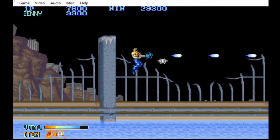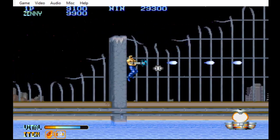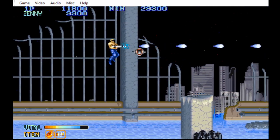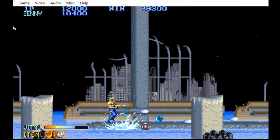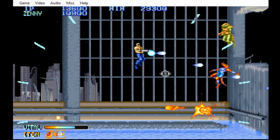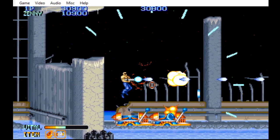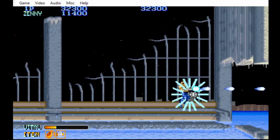Now, while player one has a long-range beam, the player two soldier has a short-range shotgun type of thing. It's kind of weird that Capcom did that, but I'm not playing as the player two soldier, so I couldn't care less.